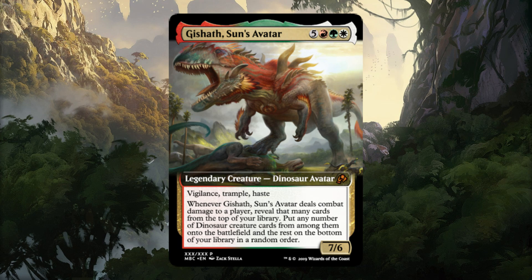Supporting my three favorite colors from Magic, Gishath is an 8-mana 7/6 with Vigilance, Trample, and Haste. And as scary as that is already, it gets even better with its ability. Whenever Gishath deals combat damage to a player, reveal that many cards from the top of your library. Put any number of dinosaur creature cards from among them onto the battlefield and the rest on the bottom of your library.